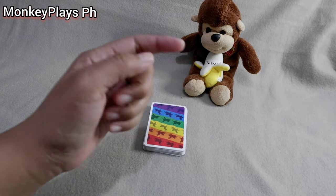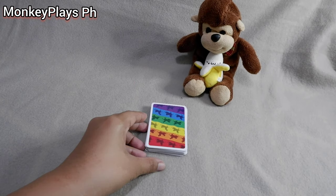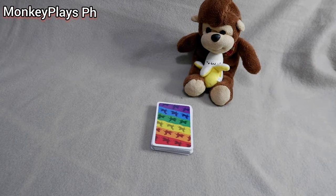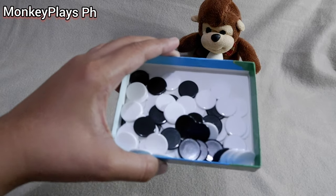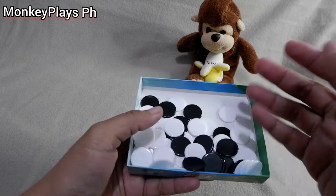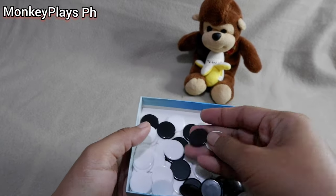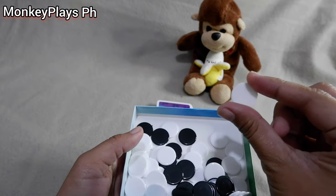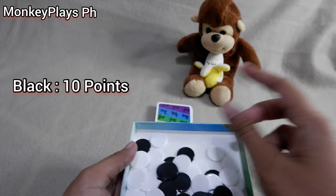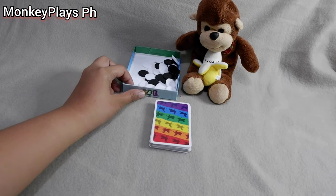The remaining deck is placed at the center of the table where all players can reach it. Then the next thing we need to do is place these chips or coins at the center of the table as well. These chips are the basis of our points — the white chip is 1 point and the black chip is 10 points.